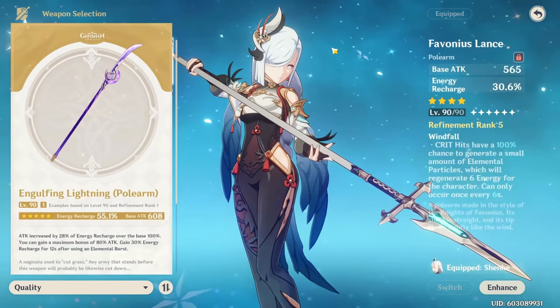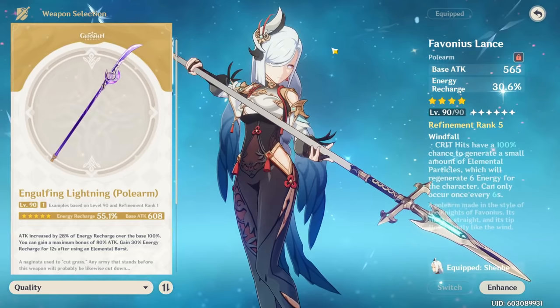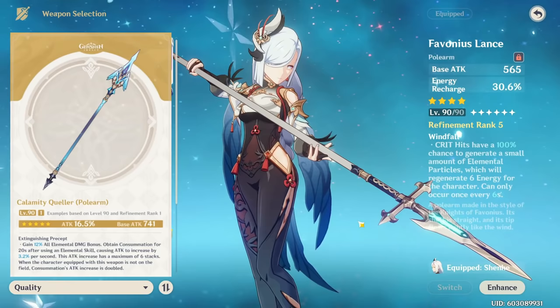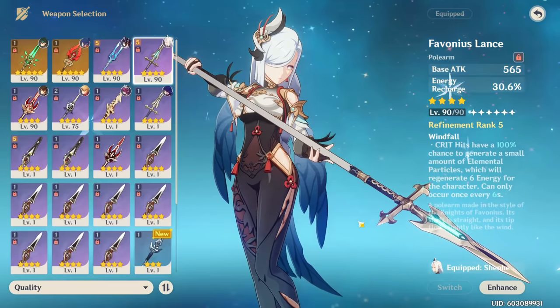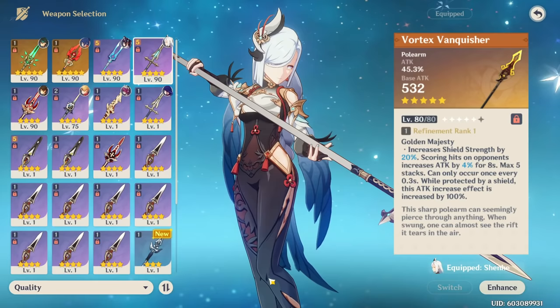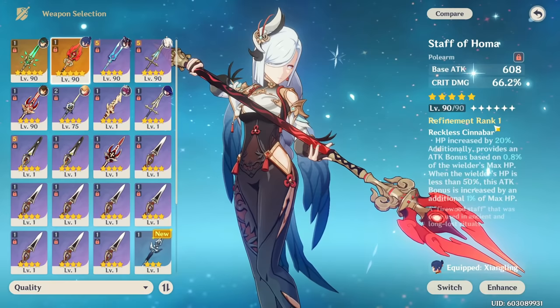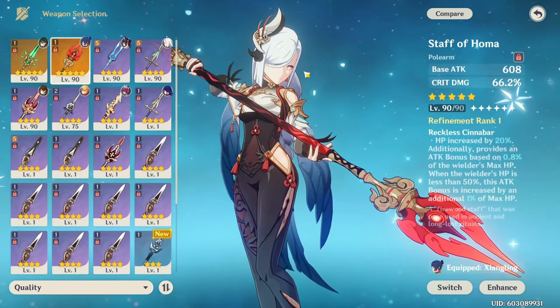For 5-star weapons, the Calamity Queller and the Engulfing Lightning are both really good options. The Engulfing Lightning is great because she wants quite a bit of energy recharge, and this weapon gives that while also converting it into attack percent. The Calamity Queller has an insanely high base attack, gives you elemental damage bonus, and a huge amount of attack that stacks over time — doubling when you're off-field. Other 5-star spears like Vortex Vanquisher, Skyward Spine, Staff of Homa, and Jade Wing Spear can work, but some less synergistic 5-stars are not weapons I'd pick over Favonius Lance, especially if you need the team energy it provides.